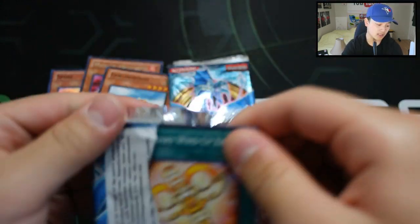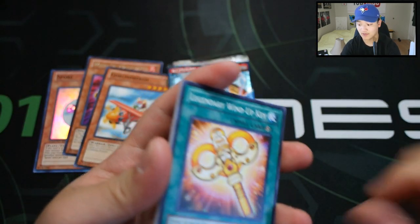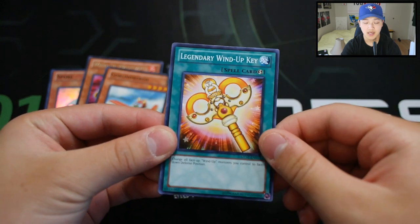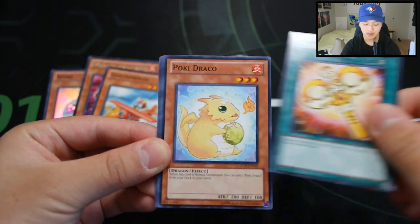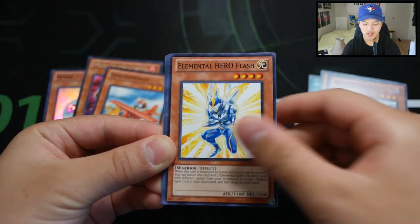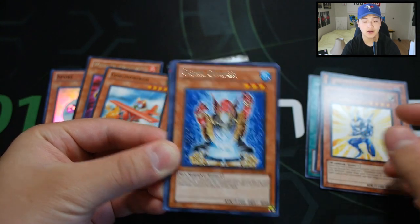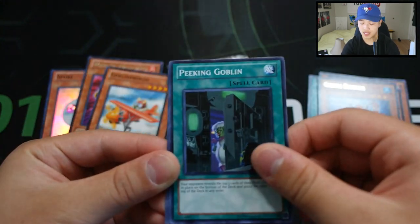Let's go to the second pack — see if we get something super sexy. I'm not gonna pull the foil, guys. If I'm right, you guys better give this video 100 plus likes for next week's video. Pokey, Draco, Skull Kraken, I Want Your Hero Flash, and a Gishki Diviner. I told you! Baking Goblin. You guys better like the video now!